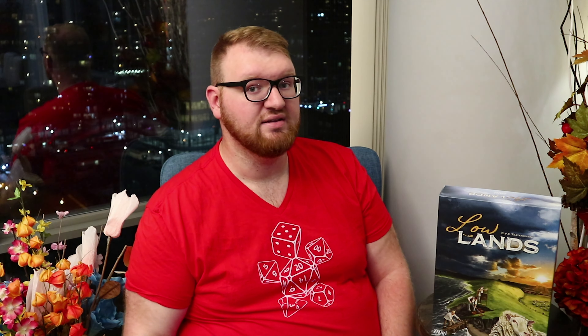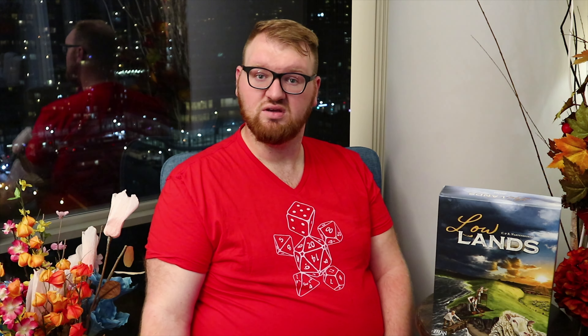A cool thing I thought with this was the little board — when you build a building you're going to take a building off and it reveals a potential increase to your income. Same with when you build a fence, it's going to reveal another increase to your income. I thought that was pretty cool too.